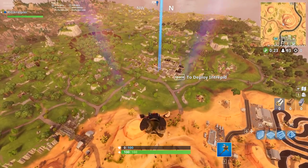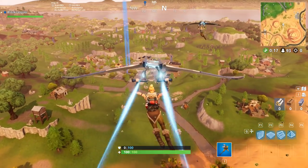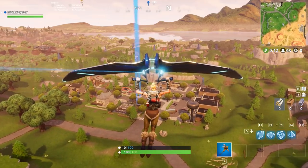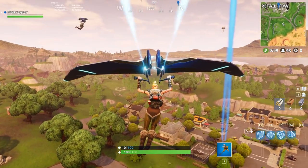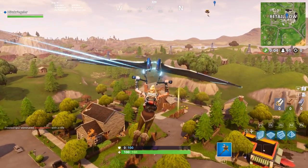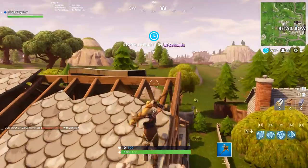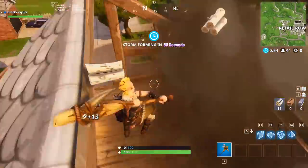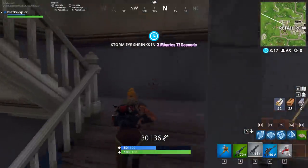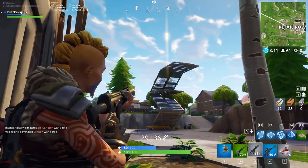After getting all the chests done, I usually like to eliminate opponents next. We need to do the SMG damage challenge if you haven't done that already, and also get grenade kills. There's also a lightning bolt in Retail Row, which is where the eliminate opponents challenge is. We can glide our way down there. I love the map — we've got the big sandy area now. It's kind of sad — the prison from seasons one, two, and three was my favorite place to drop, and now it's just a sand zone.